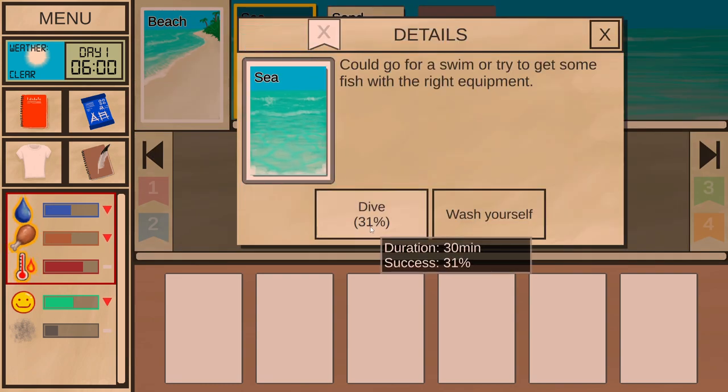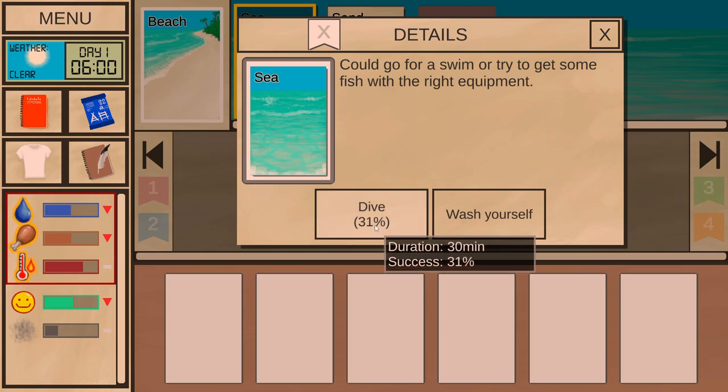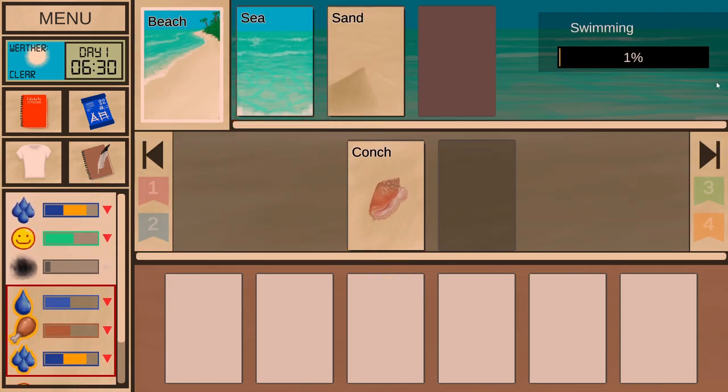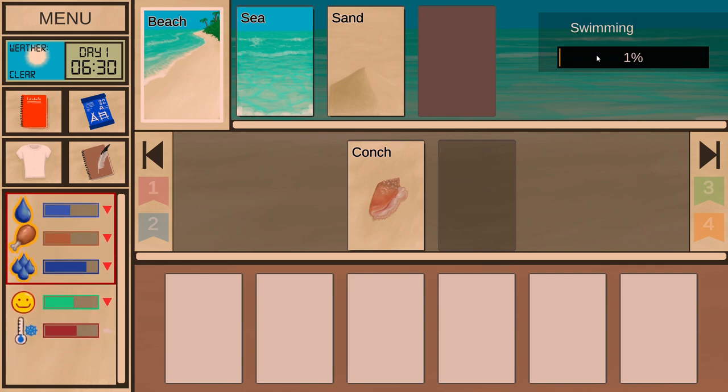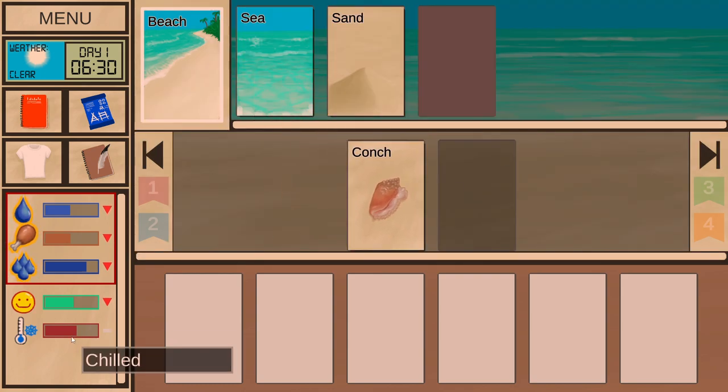Let's dive. Although it says 31% success, I'm gonna dive. I will wash myself, cool myself, and improve my swimming ability. At the top right you'll see 1% swimming ability — I'd like to get that very high because later down the road there will be something. We also got the conch, and we are chilled.